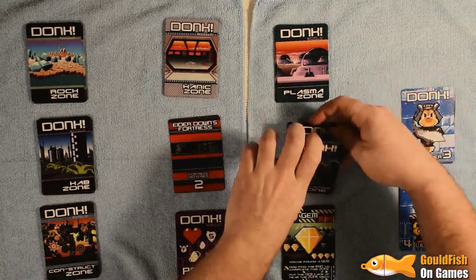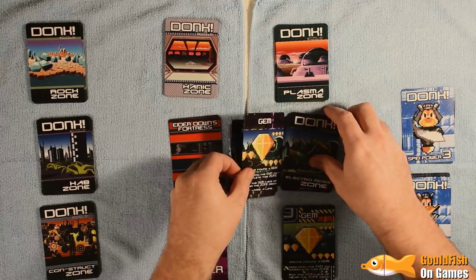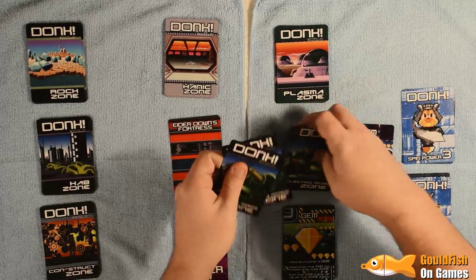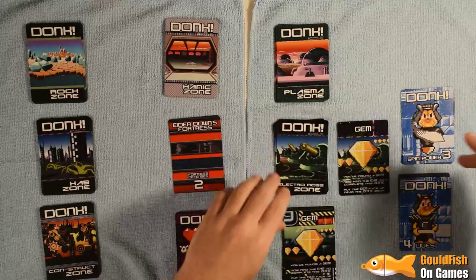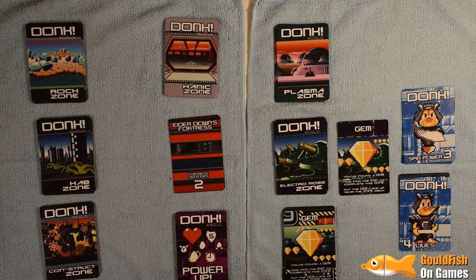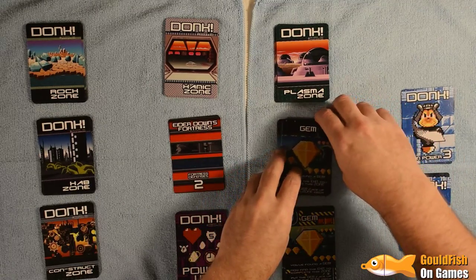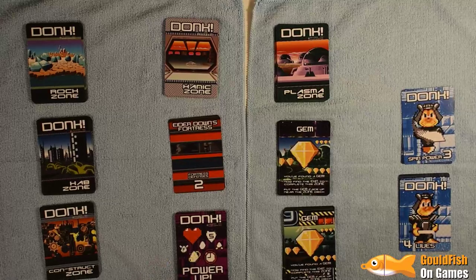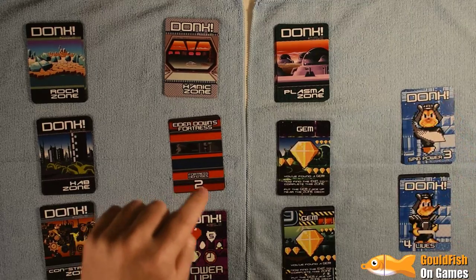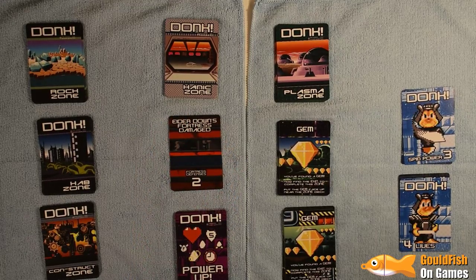Drillable Platform — we're on our way towards the exit anyway so probably not worth it. And it is the exit! We've got spin power of two so we can't take on Elderdown's fortress, but we do go up to four lives and can go into Electro Moss Zone, which means our spin power is restored. Map straight away — that's actually quite useful.